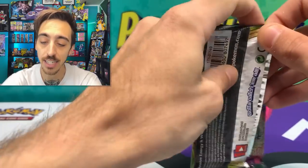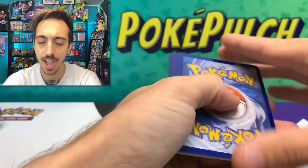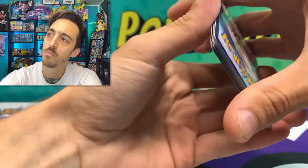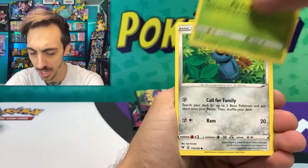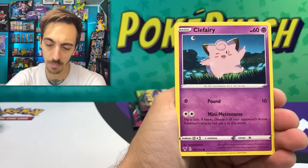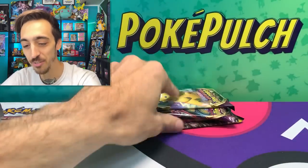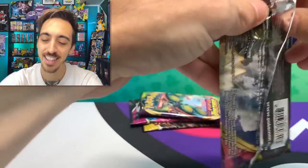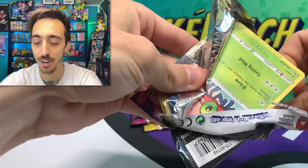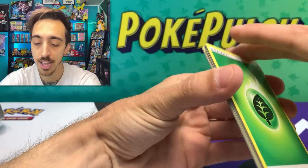Vivid Voltage. I still need to pull the full art Pikachu V. I've pulled the rainbow Pika, I've pulled the rainbow Leon. I need that full art Pikachu V. Aromatic Energy. When you go back to a set that doesn't have a subset in it, it kind of gets not as exciting. Vivid Voltage does have the amazing rares technically, but the effect of the amazing rares was kind of very short-lived. They were cool at first, but once we started pulling them back to back they kind of lost their sparkle. Code for you. Lucky Leaf Energy.